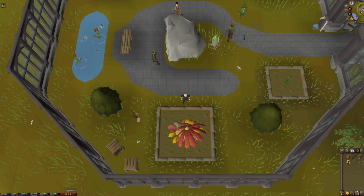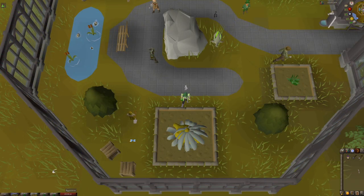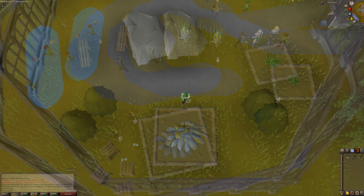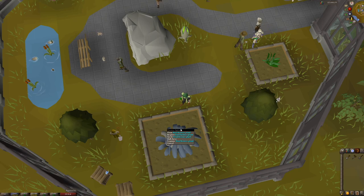Here you can see what an anima plant looks like when it is bloomed. Then you can see what the plant looks like when it's withered. A withered anima plant's effects are still active, but this is just to let the user know that it's in its final growth stage before it dies. Finally, you can see that the anima plant has died. You can simply clear it with a spade and plant a new anima seed with a seed dibber for the effect to resume again.